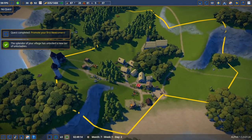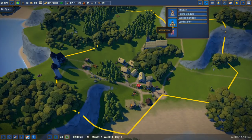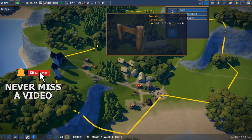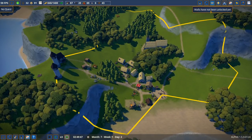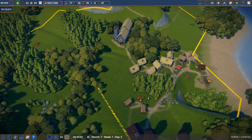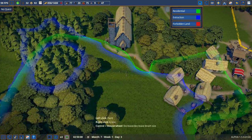We've unlocked a whole new tier of items to build, which is awesome. We've got a lot of new stuff to construct and decorate with, like wooden gates, decorative bushes, and fences. And soon — my favorite — we will build walls. I know you guys just can't get enough of that.